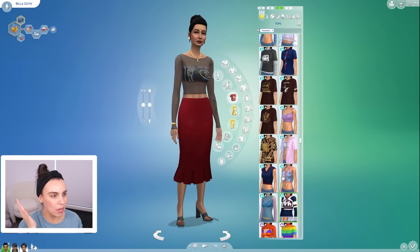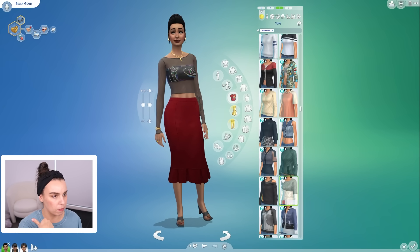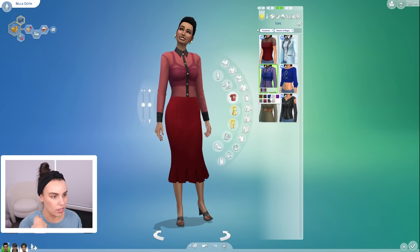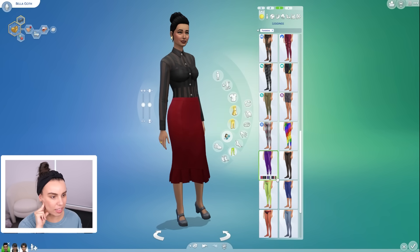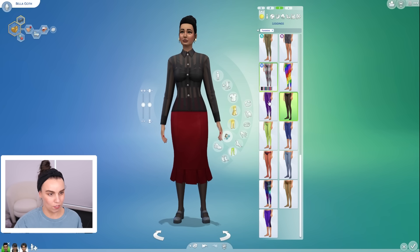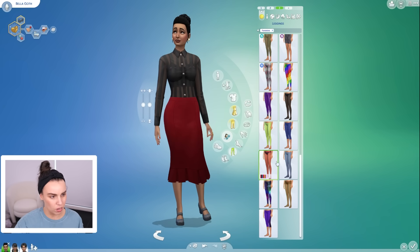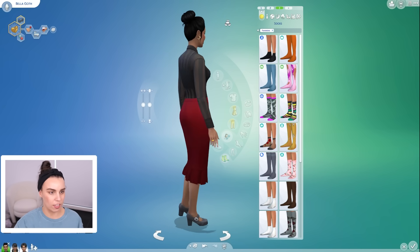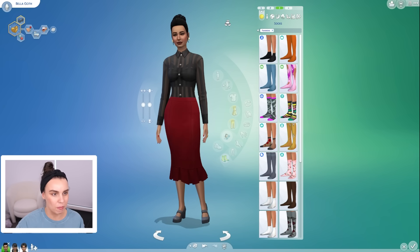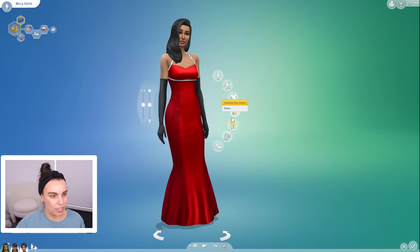For the third outfit I'm thinking of a sheer top — there's one I think might be from Realm of Magic, it's got a collar and a striped pattern. Kind of cool, I actually quite like this. And then we can go back to the tights for a bit more of the original goth look. Wait, does that mean the top isn't tucked in when you wear tights? Oh, that's a bummer. I guess we won't get to wear tights, but I would have preferred them with that outfit. Bella, you look fabulous.